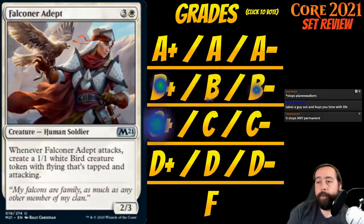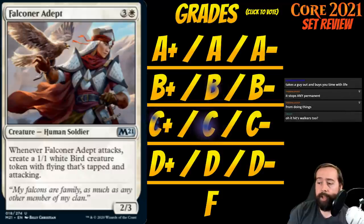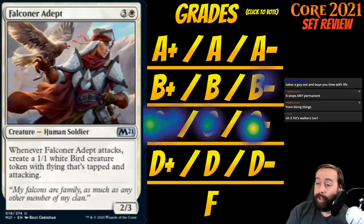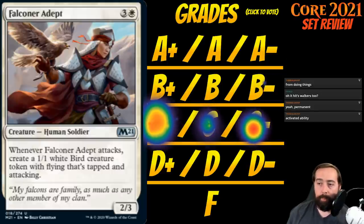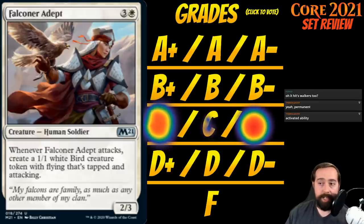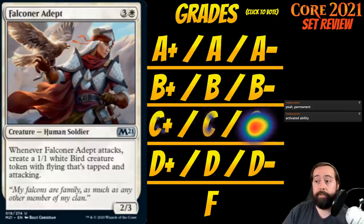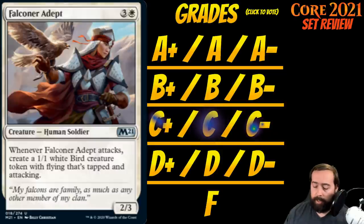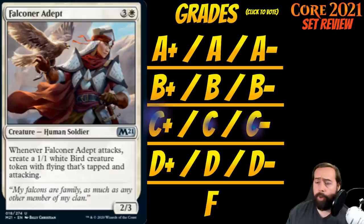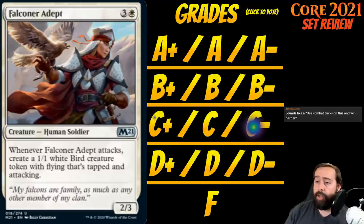Up next is Falconer Adept. It's 3 white for a creature human soldier at uncommon — a 2-3. Whenever Falconer Adept attacks, create a 1-1 white bird creature token with flying that's tapped and attacking. Four mana for a 2-3 — not a fan. When it attacks I make a bird that probably dies. I'm not stoked on this; I think people will be best-case-scenario mentality about it. It's still a C+ — the times I can attack are going to be nice for the flyers deck and the green-white counters deck — but it's probably not as good as you hope.